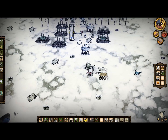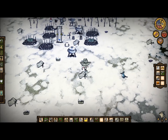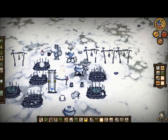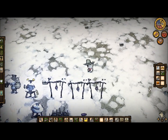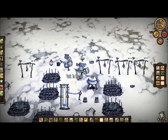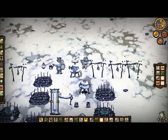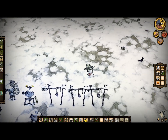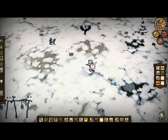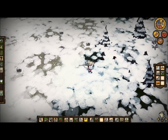Another thing you have to have are crock pots. Real quickly, to get the actual drying racks, you need what is called charcoal. And the way you get that charcoal is by burning down trees. All you really need to do is make one of these torches. They're fairly easy to make with some sticks and a little bit of grass.